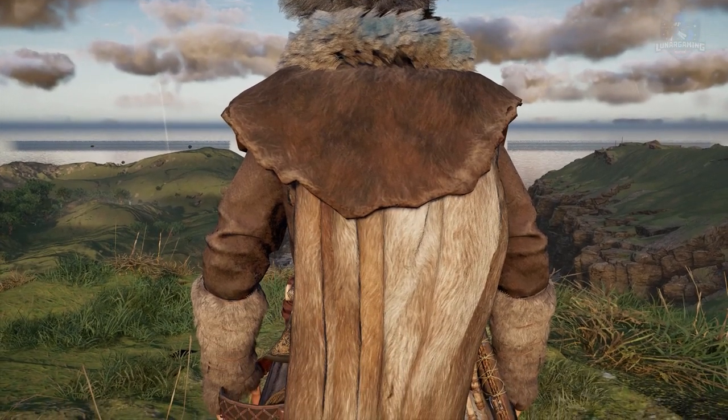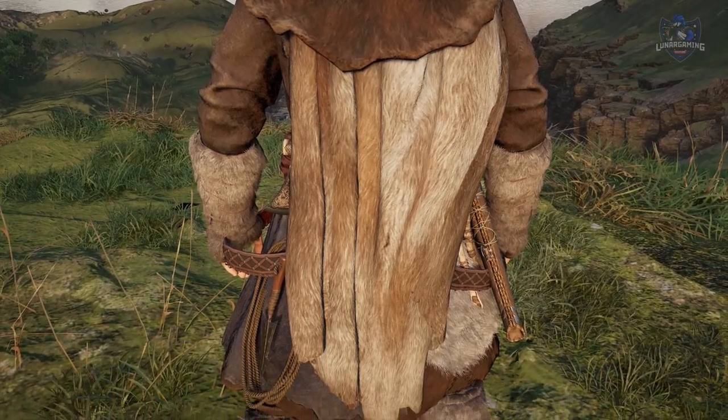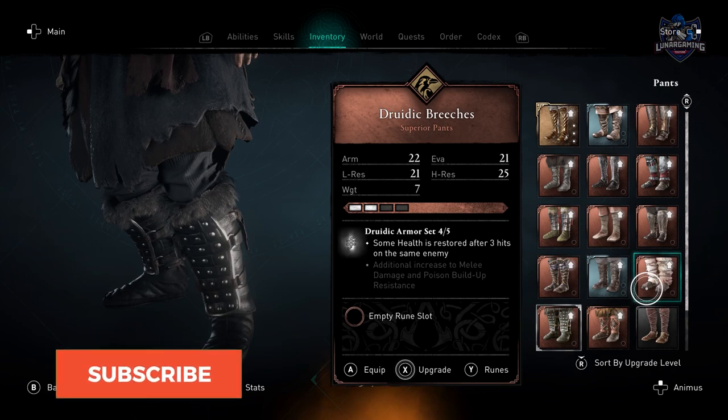The armor comprises of a cloak, armor, helmet, breeches and bracers. For bonuses, it will restore some of your health after 3 hits on the same enemy, and a full set bonus will grant an additional increase to melee damage and poison buildup damage resistance.